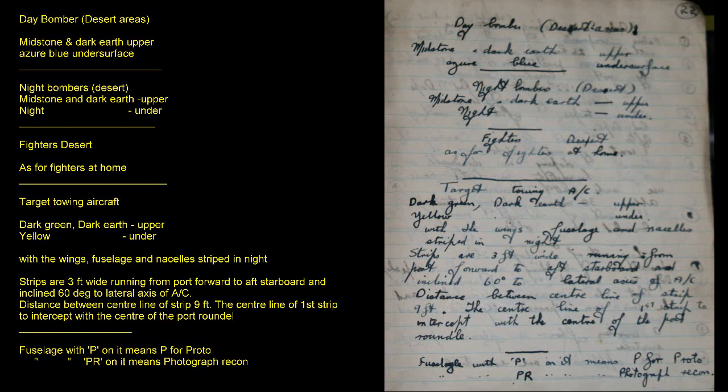A fuselage marked with 'P' means P for Proto, as in prototype. A fuselage marked with 'PR' means Photographic Reconnaissance.